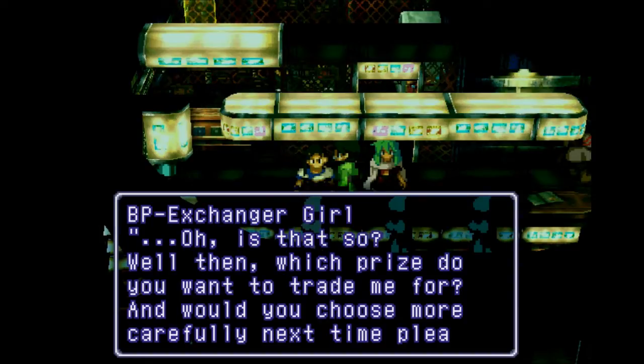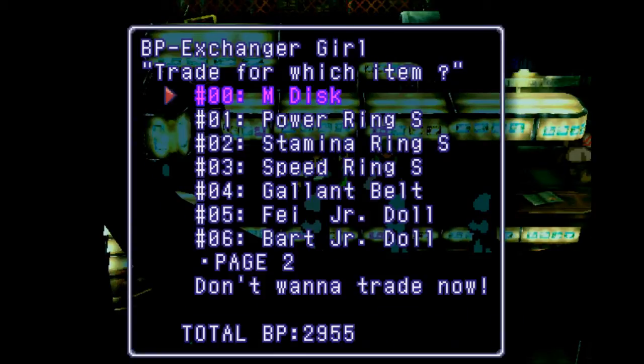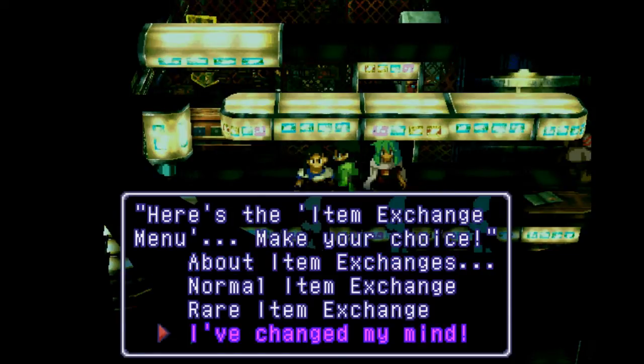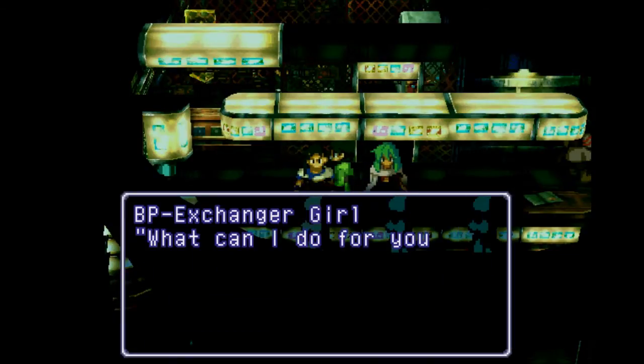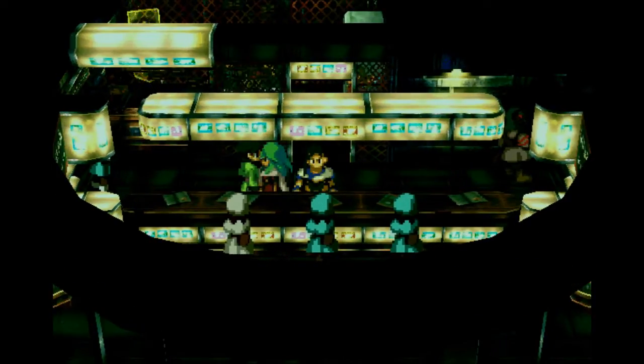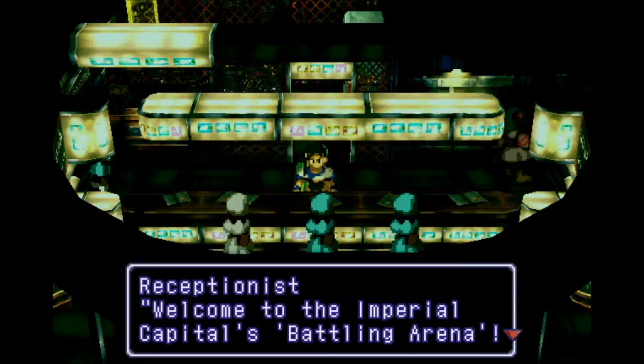She gets mad at us if we want to see the price of something. I've already gotten the Fei Jr. and Bart Jr. doll. And as you can see, I'm very close to 3,000 battle points, which is what I need in order to get the Billy Jr. doll. So just one more battle — as long as I win, this should be enough.